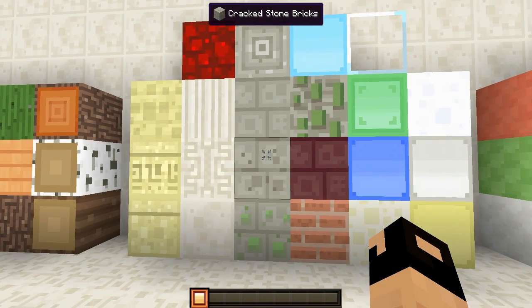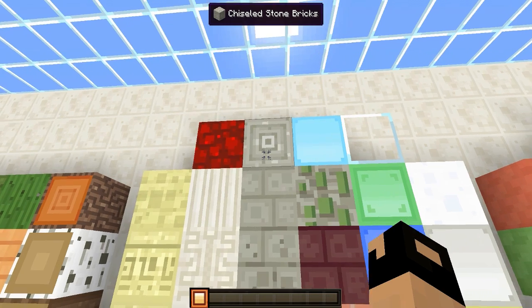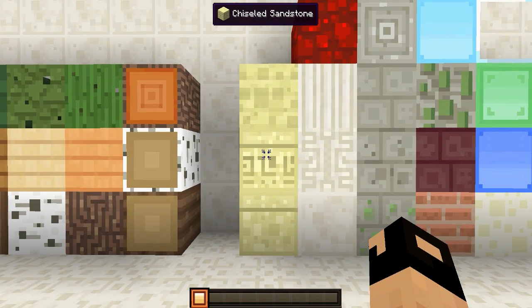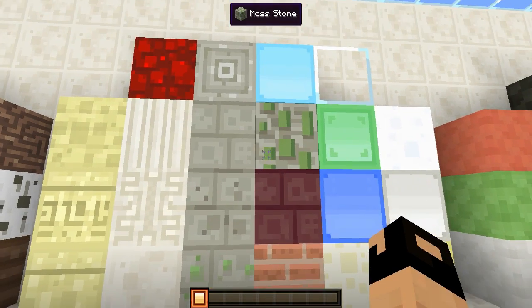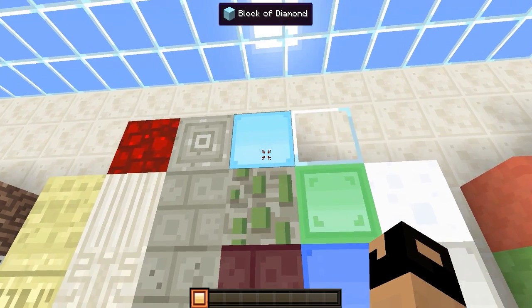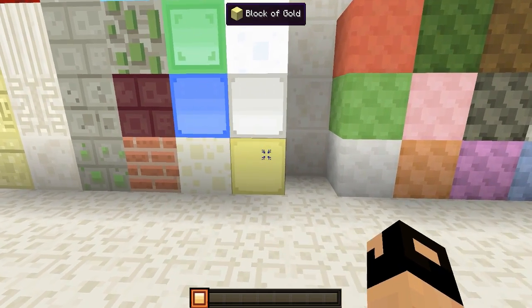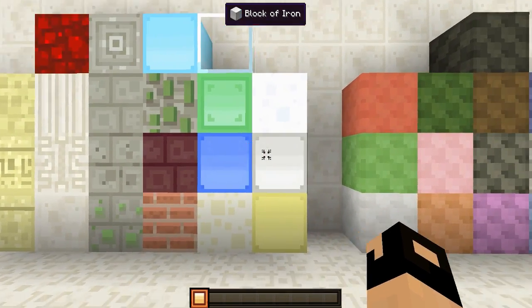Right over here we have all the different decorative blocks. We have your redstone, all your different decorative stone bricks with the mossy, the cracked, the stone brick, and the chiseled. We also have all the different quartz and sandstone right here which look pretty good. I like the chiseled sandstone and also the chiseled stone brick looks very good. We got mossy stone, nether brick, a block of diamond, glass, snow, iron, lapis, and a block of gold. That's Smoothic's decorative blocks.